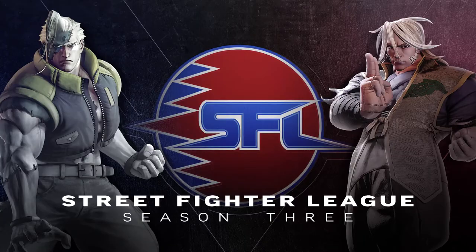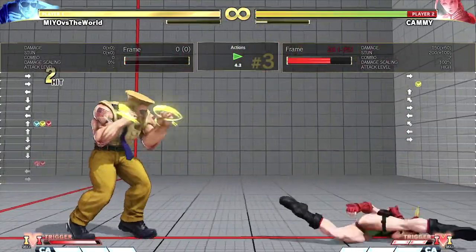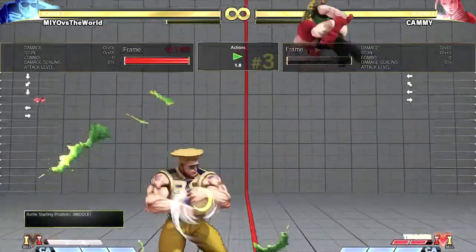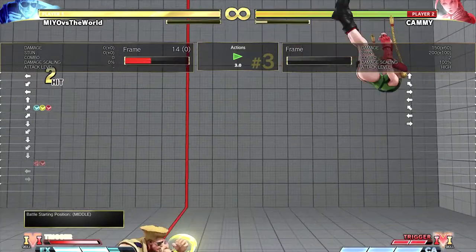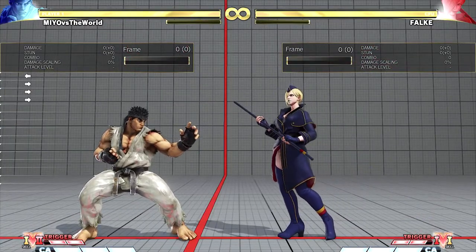This even works with charge characters. Activating V-Trigger to freeze the screen gives you enough time to get enough charge — you could do a Flash Kick with Guile if you wanted to. Bonus tip just for you viewers out there not satisfied with five tips.